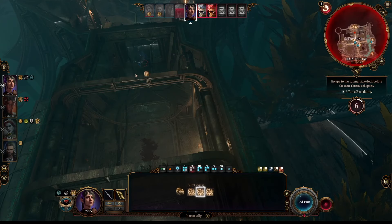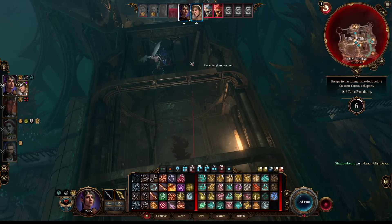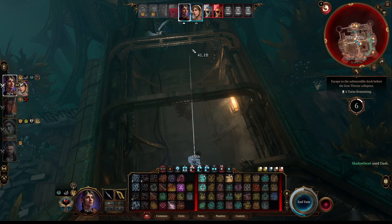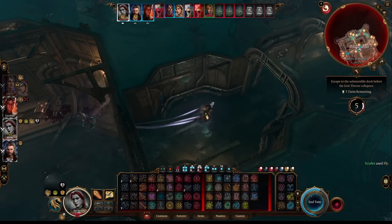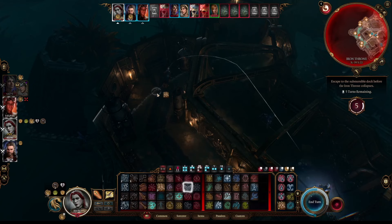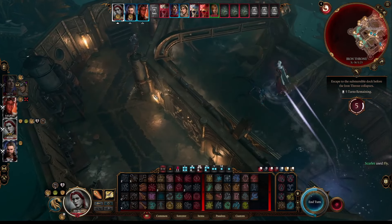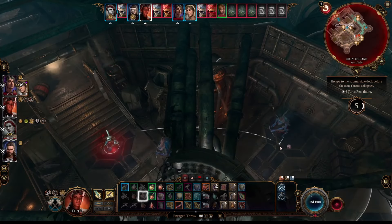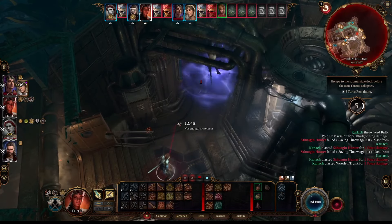Early on I had Shadowheart cast Planar Ally and summon a Deva in the Ravengard room hallway section. This Deva would take most of the damage and keep the enemies occupied later on. With my character I used flying as much as possible to reach some prisoners near Omelium. With this strategy I was able to reach Omelium in the second round and free him in the third. With Karlach I actually used a void bomb that I still had on hand to get enemies away from her while she freed people.